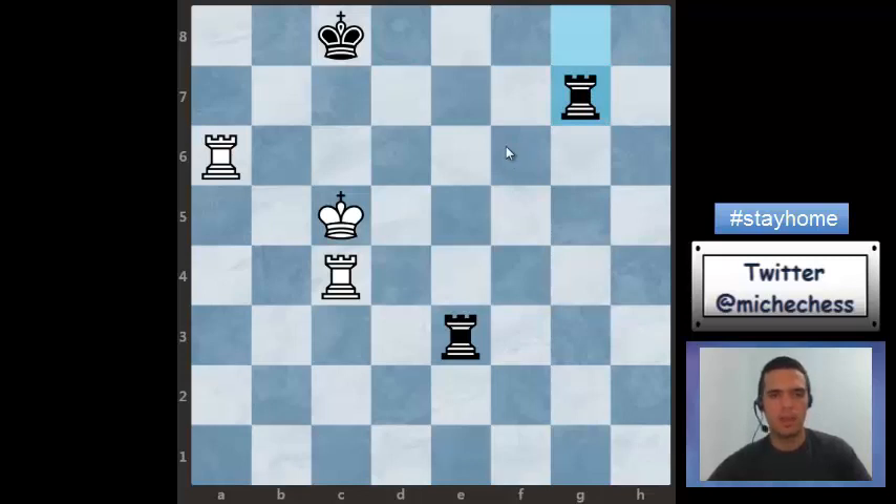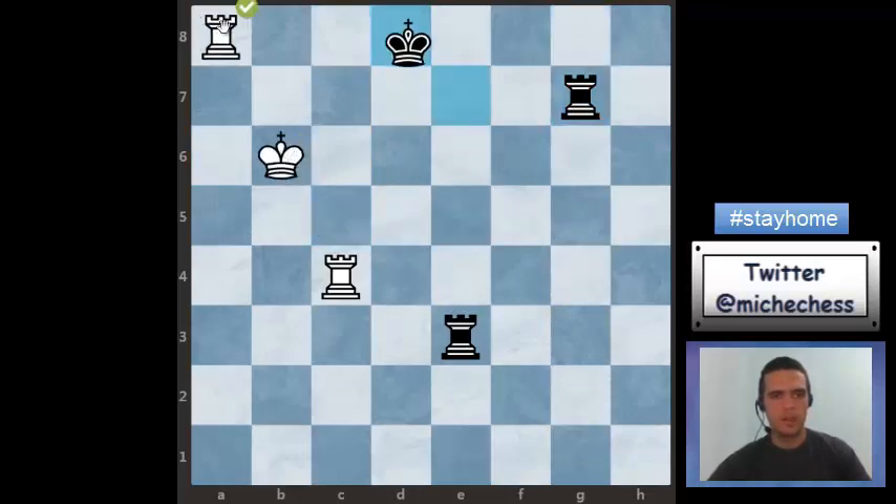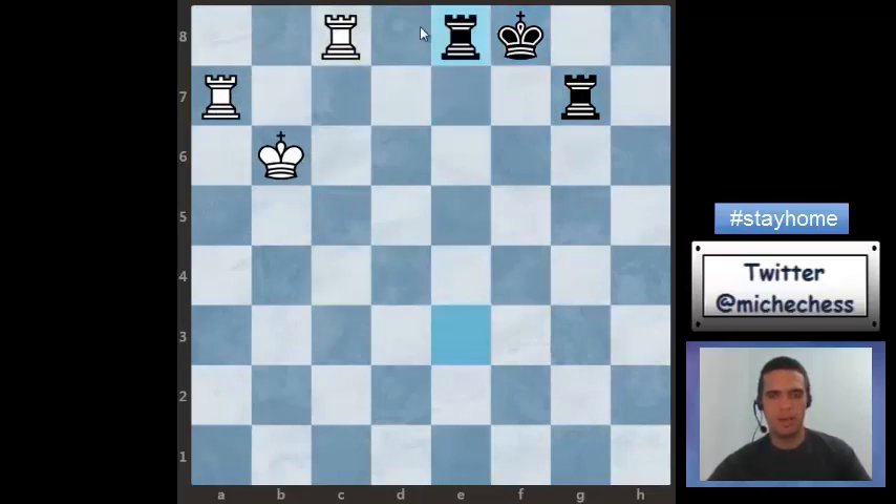So I'm going to play that. To recap: king b6 check, the king has to go to d8, then I can play rook a8, king e7, I can play rook a7, the king has to go up to f6, and then I can play rook c6 check and I'm getting the rook. So I'm going to play that — check, check, check, and this is even easier.